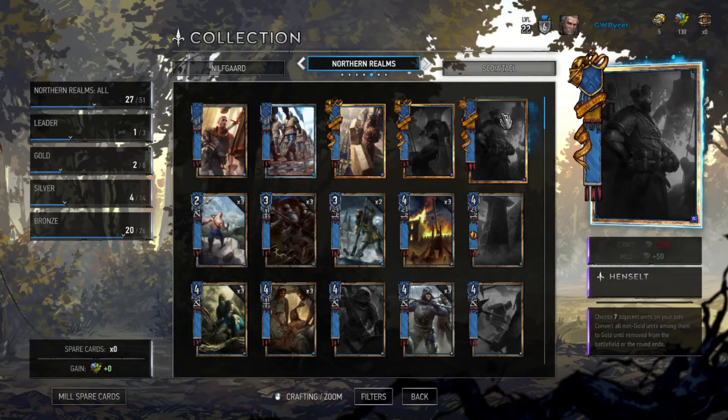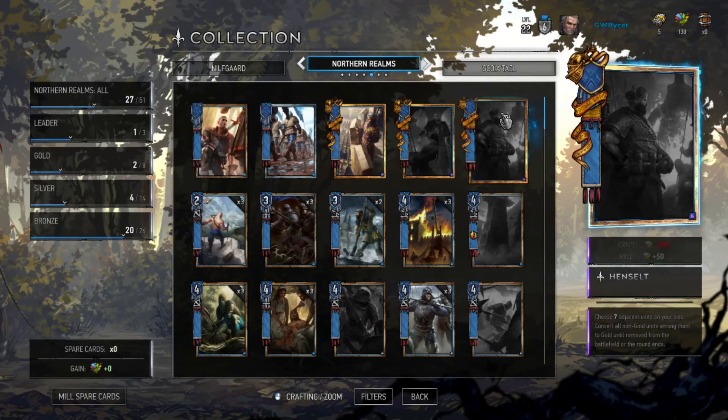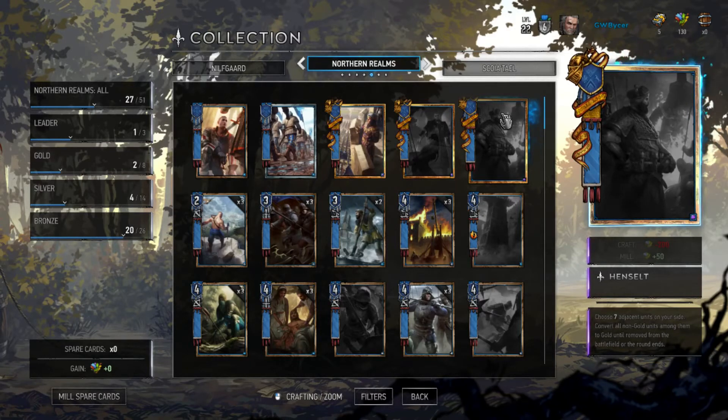Our friend Henselt here is a biggie. He chooses seven adjacent units on your side and converts all non-gold units to gold. Not only does this make them immune to most cards, but it raises their strength. As I mentioned, Northern Realms is really good at card synergies, and with their cards that gain power or perform an effect when a gold unit gets put onto their side, this can be devastating.